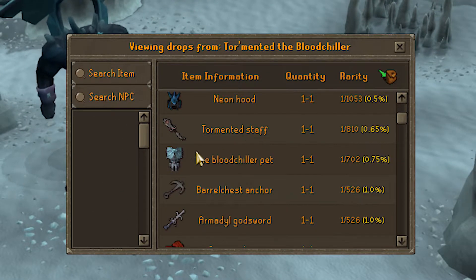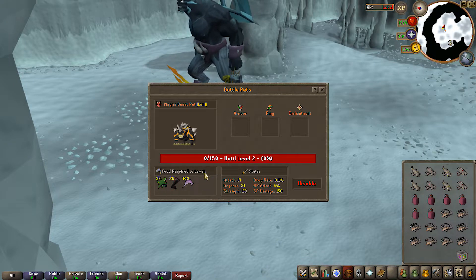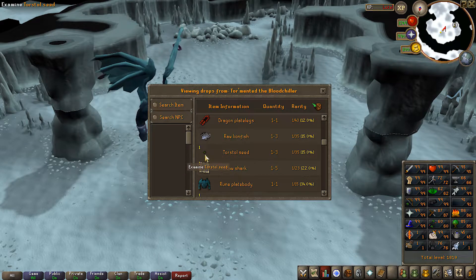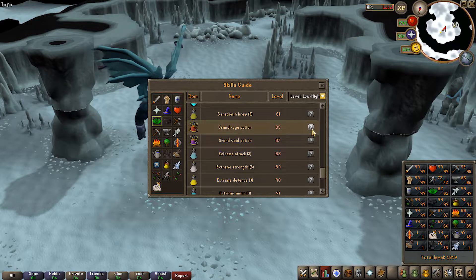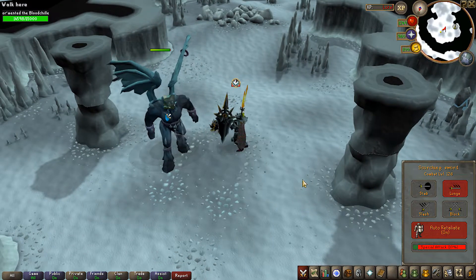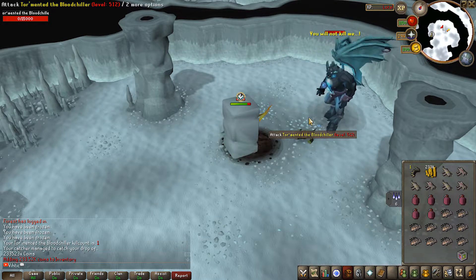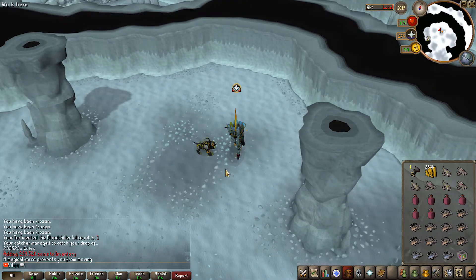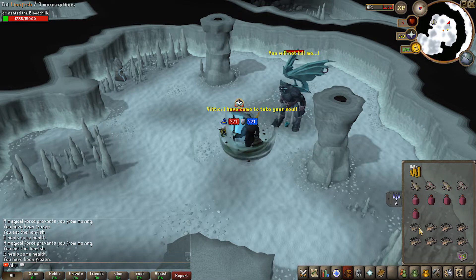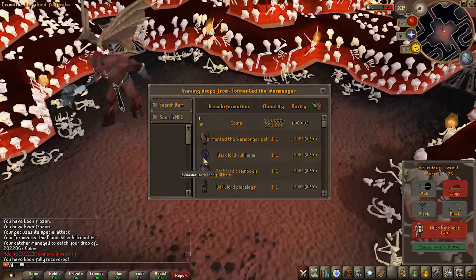Tormented the Blood Sugar has some decent drops - neon tormented staff, and a pet. I've been wanting an upgraded pet so bad. I know I haven't given my current magma beast any food to level him up - I've been saving it for when I get a higher tier pet. These bosses are also a great way to get seeds so we can farm herbs and finally get our herblore level up to make things like the grand rage potion which increases accuracy by 15%. It's got 15k HP but it looks like we can soul split him - though he does use multiple styles so we can't soul split the whole time.